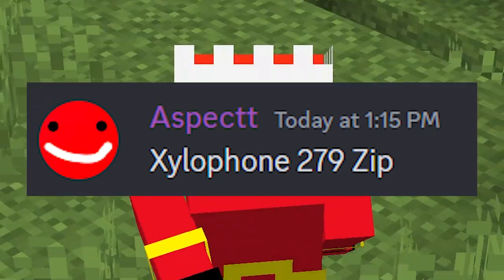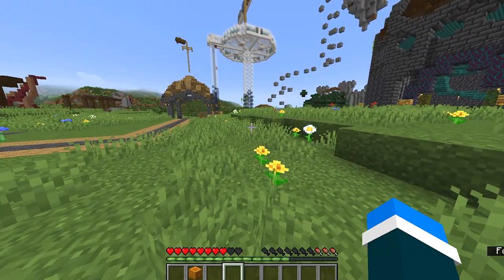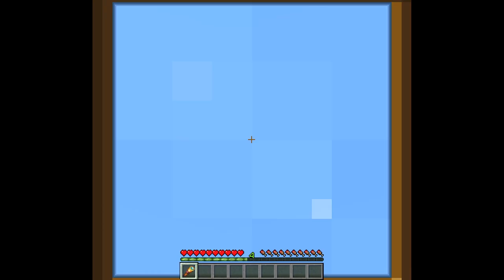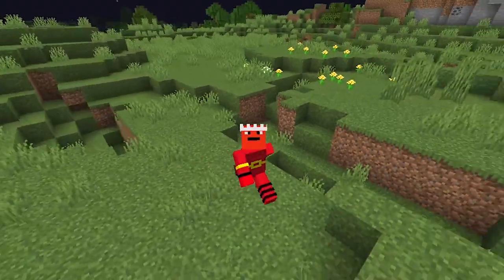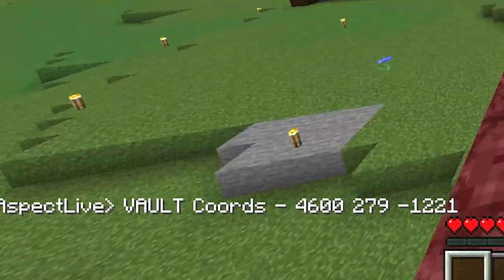The words in the clue are irrelevant, but the important parts are the letters X, Z, and 279. If you relate that to Minecraft coordinates, the middle number would be 279 — meaning the vault is 279 blocks in the sky. Since X-Ray's team was so far behind, I thought it'd be fair to give them the vault coordinates, and I ended up just leaking the coordinates in chat.